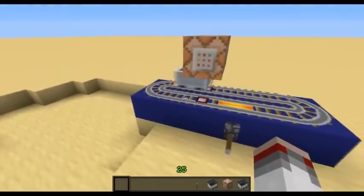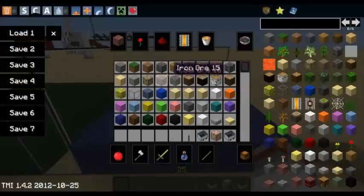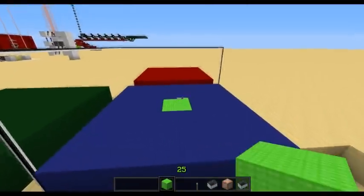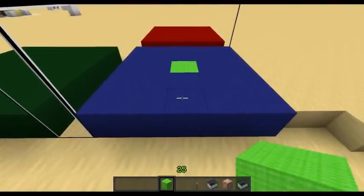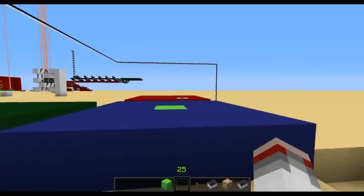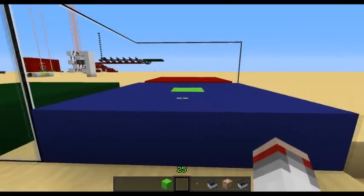Basically what it does is it gets a player that stood on the middle block here. We'll demonstrate it with a lime green wall. This is its centre coordinates and then it takes a radius of 2. And once I step on here it's going to put me either on the green side or the red side, so you choose your teams.